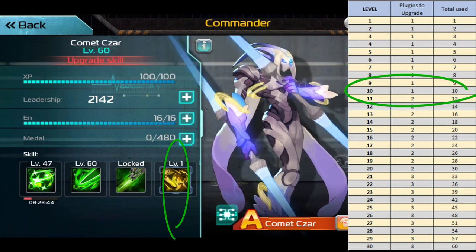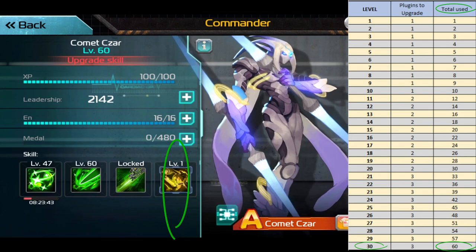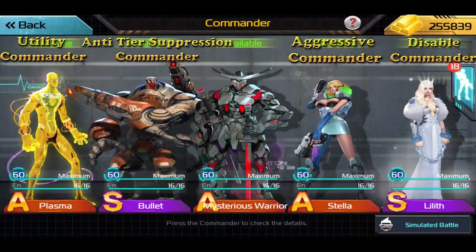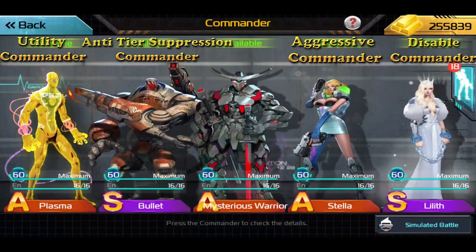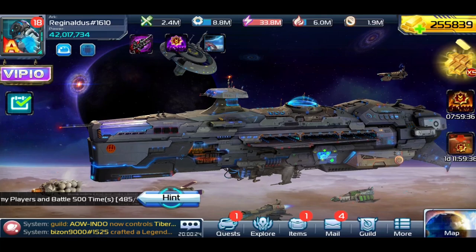Level 1 to 10 takes 10 shards, level 1 to 20 takes 30 shards, and level 1 to max level 30 takes 60 shards. Infiltrate has four different archetypes: aggressive, anti-tier, suppression, disable, and utility. With the fourth skill plug-in you can mix these archetypes to build complex strategies.